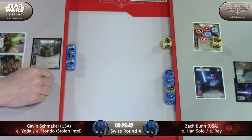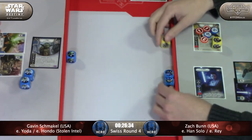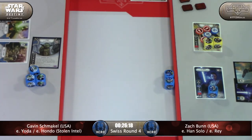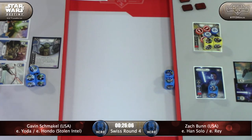He does have Easy Pickings and an Entangle in the deck, though I don't think he's got the resources to play them. Zach did lose an Easy Pickings and a Guard - that's a good set of cards to lose. He takes his three cash. Gavin just does not have a lot of options - get the Light Bow down while he's got nothing else competing for his action, then claim off the Force Speed for the second action.